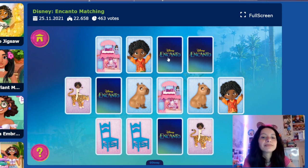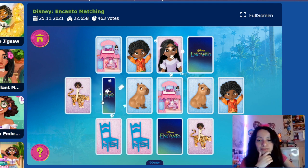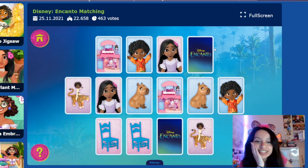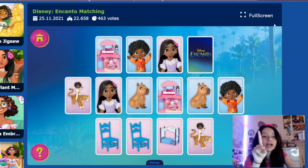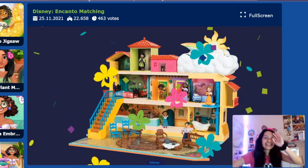Now back to the top — Isabela. Is she here? No, that was the blue bed. We don't know where Isabela is. Let's click on this one. You were right! Yay! Now we only have the blue bed left. Let's click on the blue bed — and we have one card left. Do you think it's going to be the blue bed? It is the blue bed! Yay! We got Casita again!